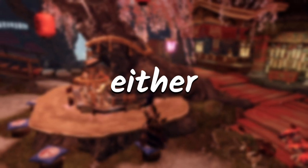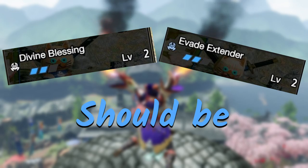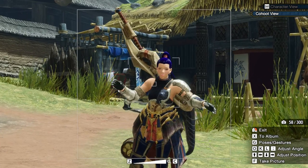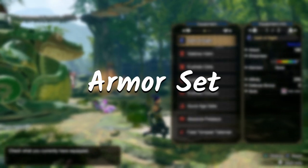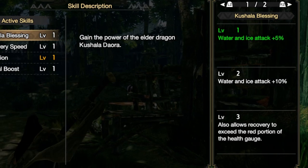I heavily recommend using either Divine Blessing or Evade Extender. Either of the skills should be at level 2 if you want this hunt to be a lot easier. This armor set gives you a passive health recovery because of Kushala's bonus skill.